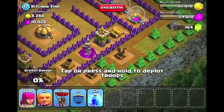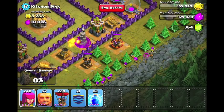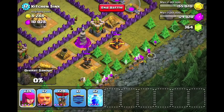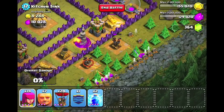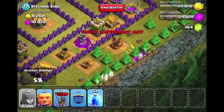So on this level, to start off, what I'm going to want to do is destroy the two air defenses on the bottom with some archers. You're going to need about 60 level 3 archers. What I'm doing is I'm going to slowly drop them. The reason I drop them slowly and not all at once is so that the mortar doesn't destroy them all in one shot. So just keep sprinkling them, and eventually you'll be able to take out the air defense.